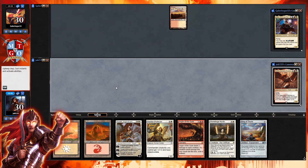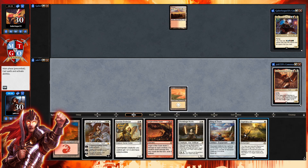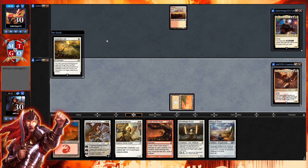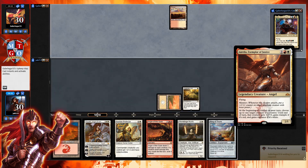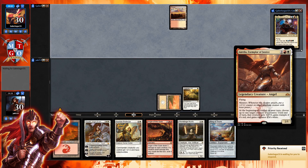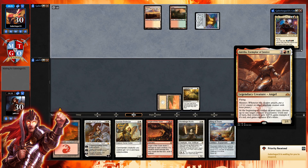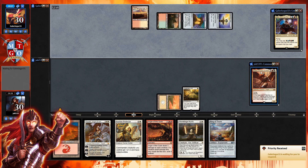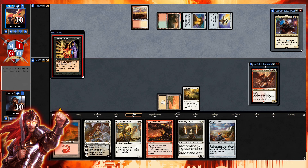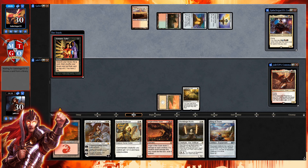Let's get down Plains and go for Cigarda's Aid, then pass the turn. We're playing Aurelia — flying and mentor — at the beginning of combat on your turn, choose up to one target creature until end of turn: plus two plus zero, trample if red, vigilance if white. Aurelia can target herself, which is why I wanted to build a voltron deck. Our opponent, Joda, grabbed Vampiric Tutor into Mana Crypt into Darksteel Forge.